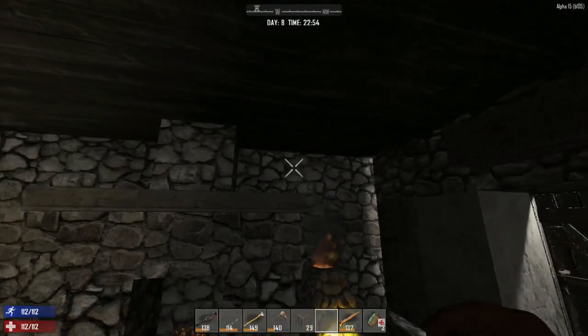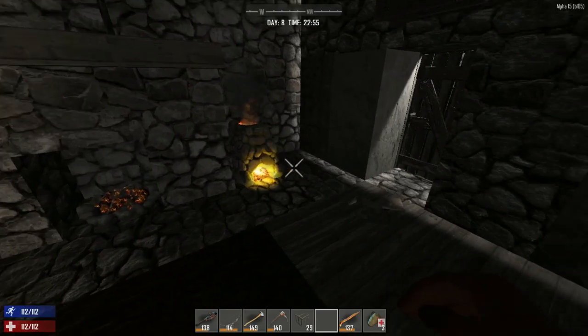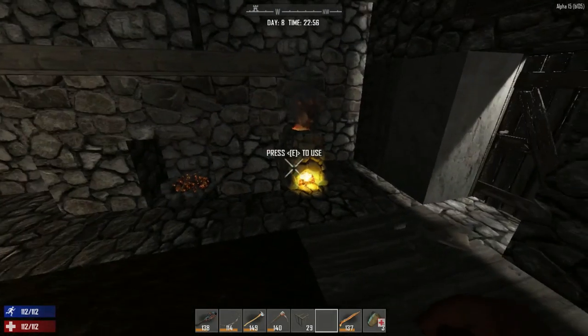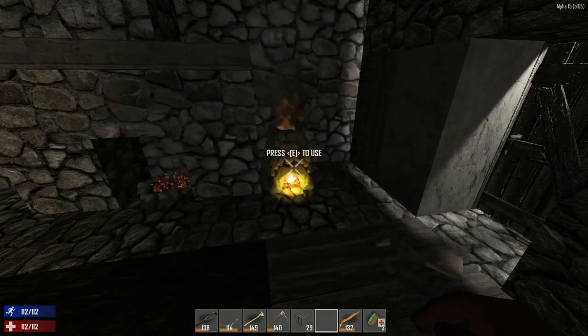Hello everybody, welcome back to another wonderful day of Seven Days to Die adventure. Here I am doing some smelting — I have a wrench and a hammer, and I'm creating a bunch of forged iron. I think I need 30 of these things.